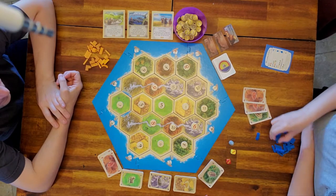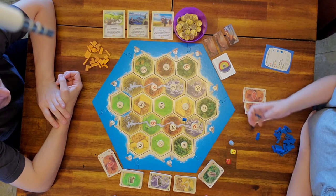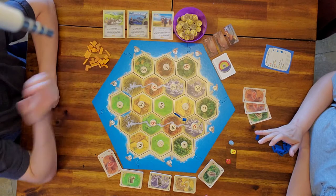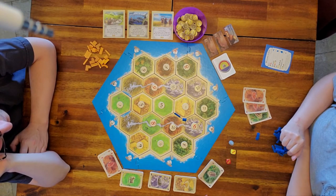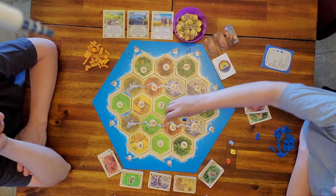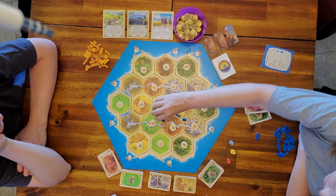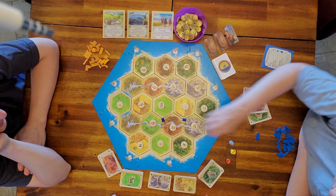You also get one coin for every settlement you build on the river, and one coin for every road you build on the river. So when placing our two starting settlements, if we place both settlements and both roads on the river, we would start the game with four coins. You cannot start the game with a bridge.